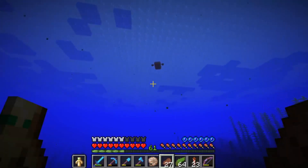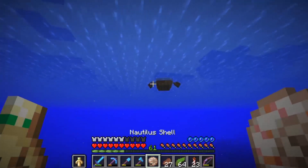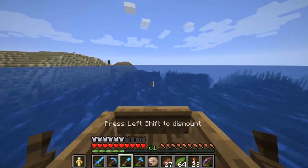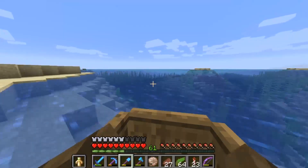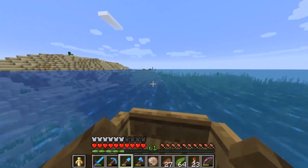There are a ton of varieties of shipwreck structures in the game, and they almost all have two loot chests with a lot of cool stuff. If you notice, the water color is changing — we're approaching a warmer type of ocean, which is awesome because with that we're going to be getting closer to seeing tropical fish and all that good stuff.